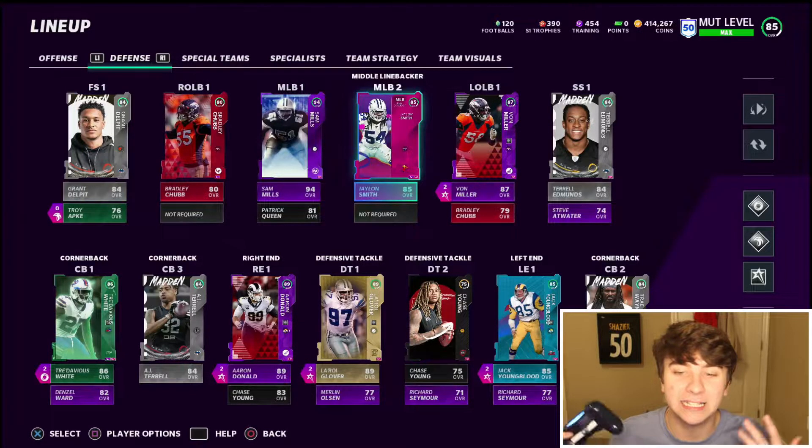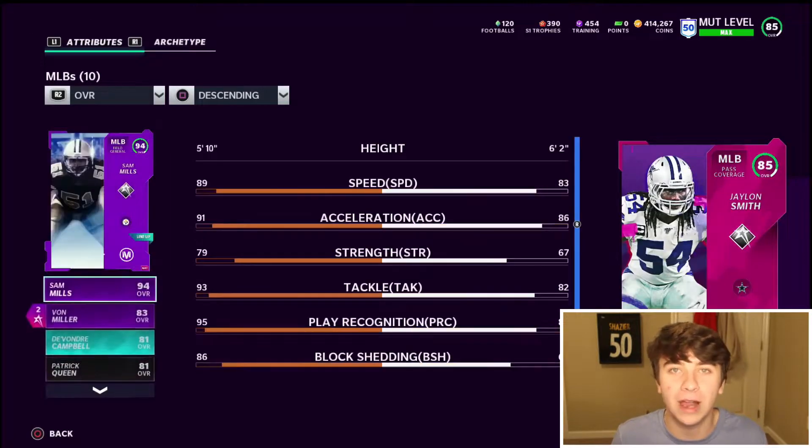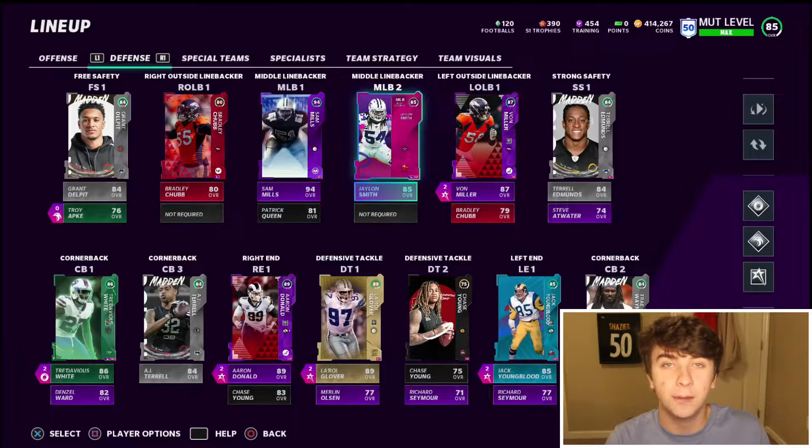Another budget beast is Jalen Smith — a free nat card you guys need to pick up. He's a decent user especially for a free card. Go over to the rival solos, complete all the rivals and all the stars, and you'll be able to do the Jalen Smith set. He has 83 speed, 86 acceleration, 82 tackle, 83 play recognition, and 87 hit power.